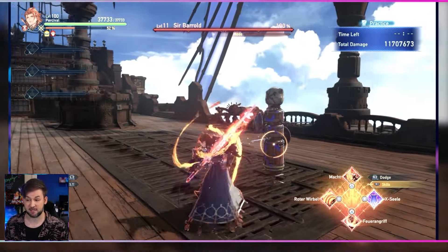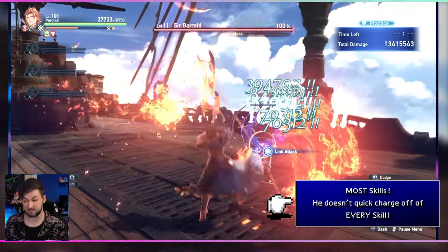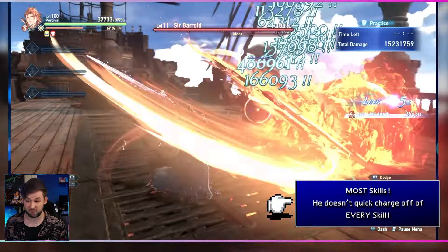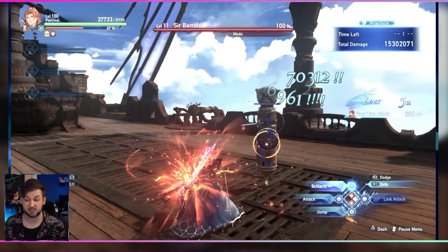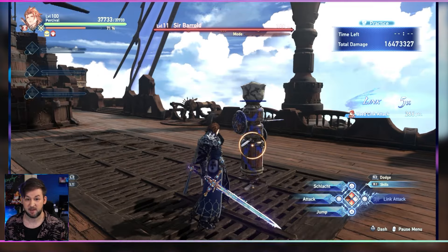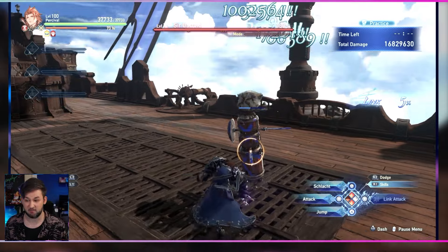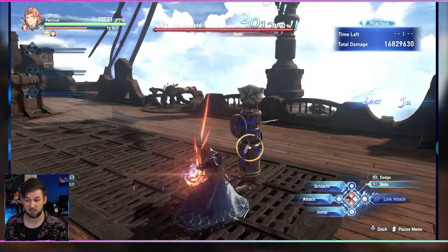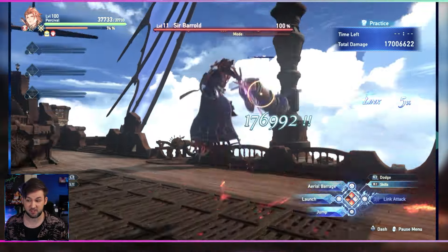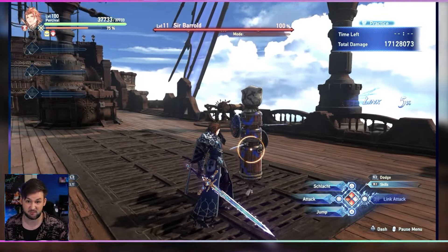He'll also speed up the charge of his Schlacht attack after using any skill, and there's actually a way of circumventing this which we'll get into later. It also speeds up after a link attack, which means you can interrupt your combos with link attacks at any time and still get the full combo. Percival's aerial game is nothing to write home about — just a typical three-hit combo, and he can also charge his attack in midair. You can let go for a slam attack but you're typically just going to charge up for Schlacht anyway.